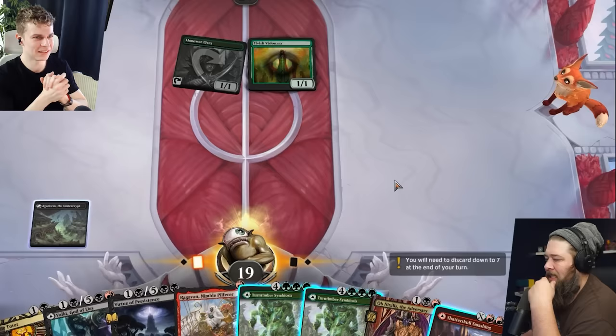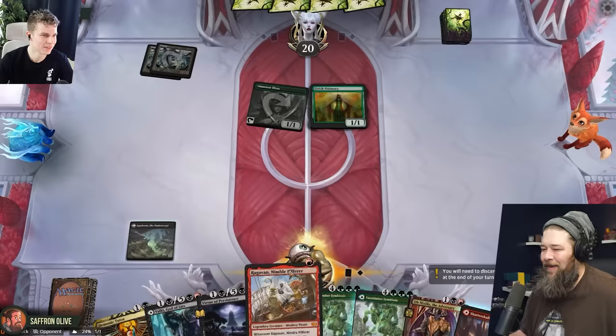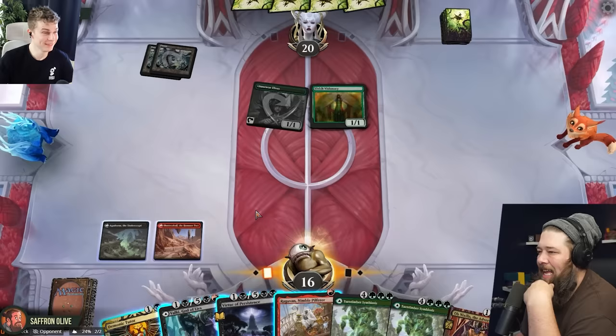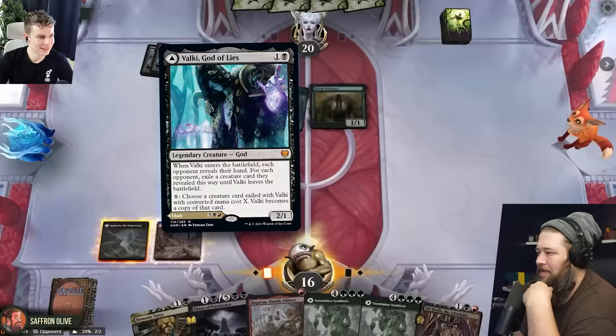We are high rolling. That's red mana — we drew our red mana somehow. We're going to bolt our face with a Shatterskull to get our red mana. And then I think we just play a Valkiri, God of Lies here. Get a peek at what elves might be in your hand.